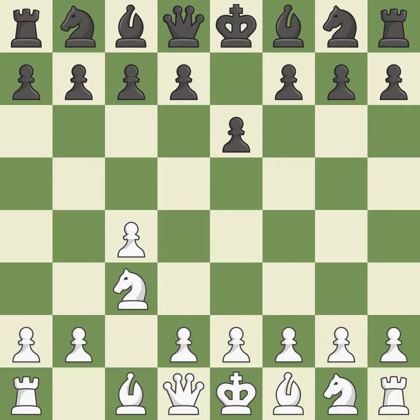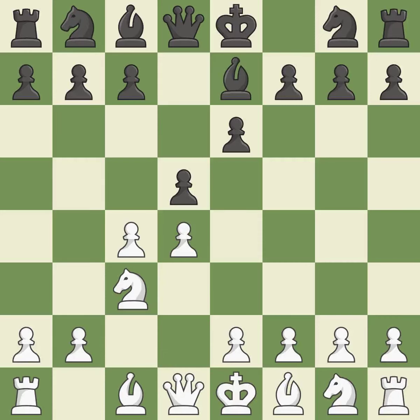A knight moves out of its beginning square and into the action, posing a risk of winning a pawn. The bishop will be better off as a result. By developing the bishop from its initial square, this activates it. Nf3 controls the e5 square, advances the knight toward the center, and helps the d4 pawn.